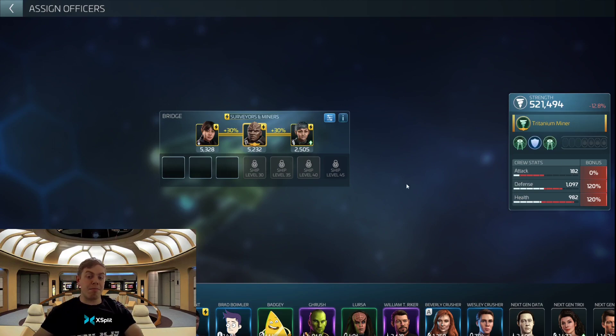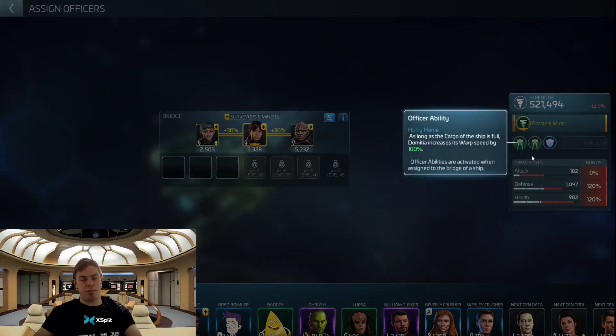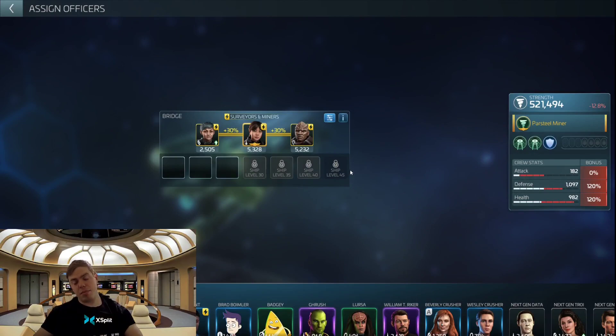So these are the three miners, or sort of the three different survey crews — the officers you get at the start of the game. At some point you will definitely 100% unlock these three officers very early on. They are three common officers and they all have different mining abilities. This layout here is predominantly towards Tritanium mining, and if you switch over we get Dilithium and then Parsteel with Helvia. They also have their own abilities on the bottom to help with warp speeds with or without full cargo. This is the single-handedly most basic mining crew at very early game.